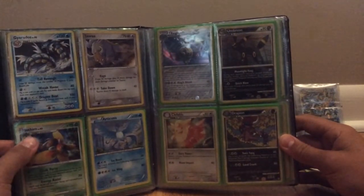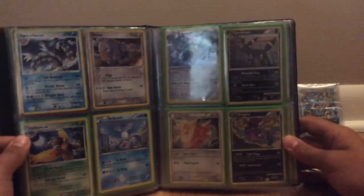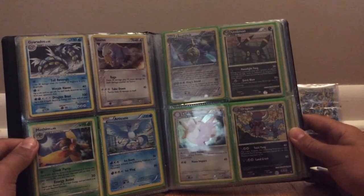Gyarados. Terrios. Mothim. And Articuno — none of those are promo. Aggron slash, Umbreon, Drapion, and Clefable. None of those are promo either.